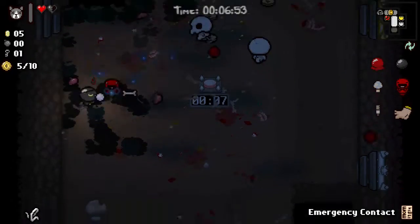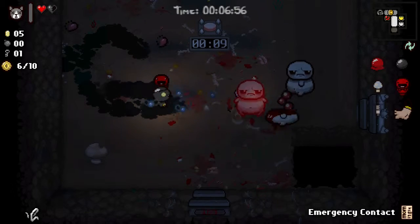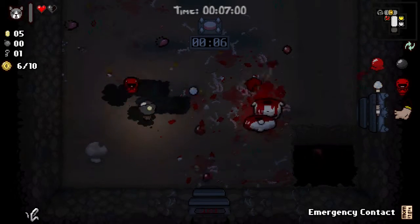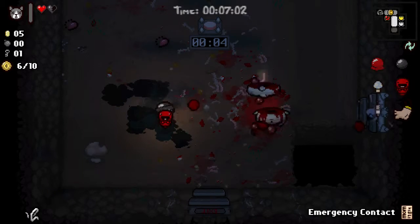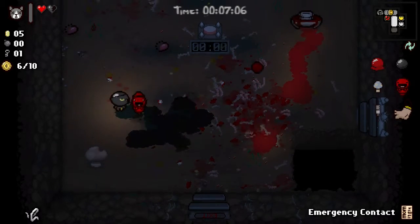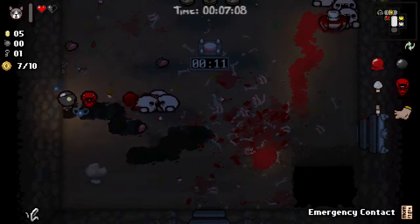The unfortunate thing about that wave is it's really nice because, hey, you're gonna survive — it's just bombs, get out of the way and you'll live. But at the same time, the other wave spawns so fast that you don't have a chance to really pop Guppy's Head.